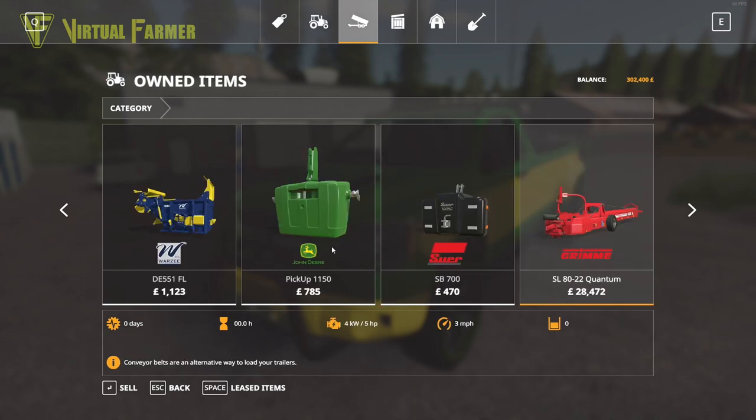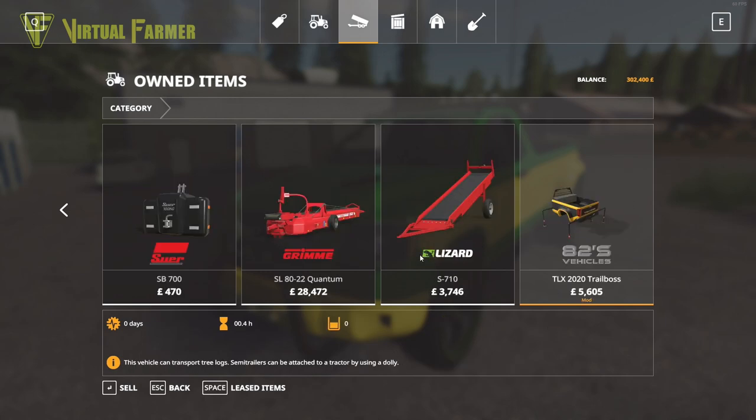A New Holland Roll Belt 150 baler, a DPW 210 bale trailer, a Joskin Aquatrans 7300S water trailer, and a front loader with a universal bucket - I'm guessing that goes on the Case. We've got the Warsee bale spike which comes with the Warsee bale shredder, a Stoll pallet fork, and the Warsee DE 50551FL bale shredder. Also a John Deere pickup 1150, a front weight, an SB 700 front weight, a Grimme SL8022 Quantum conveyor belt, and a Lizard S710.